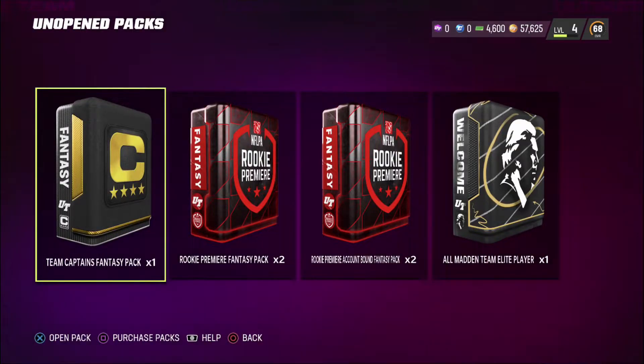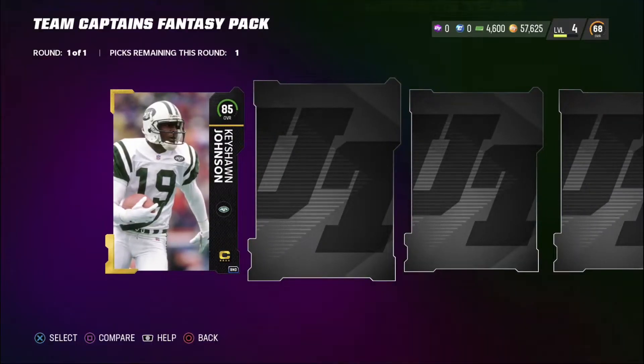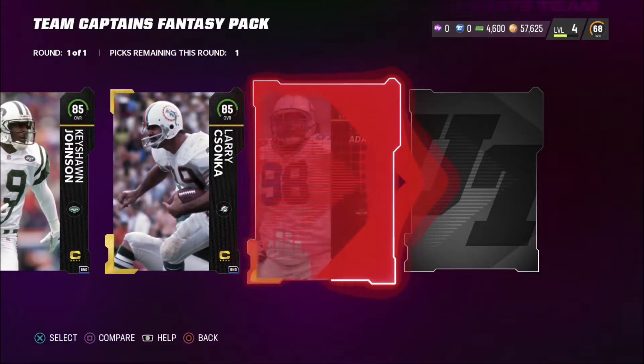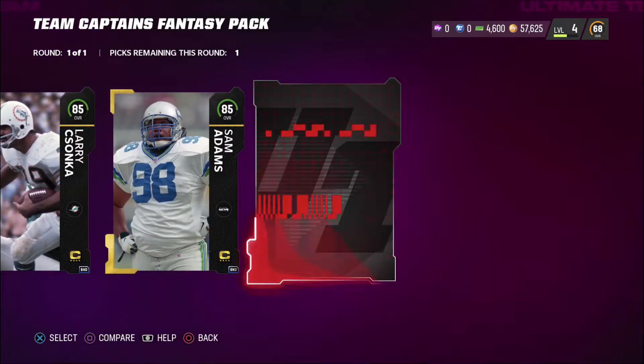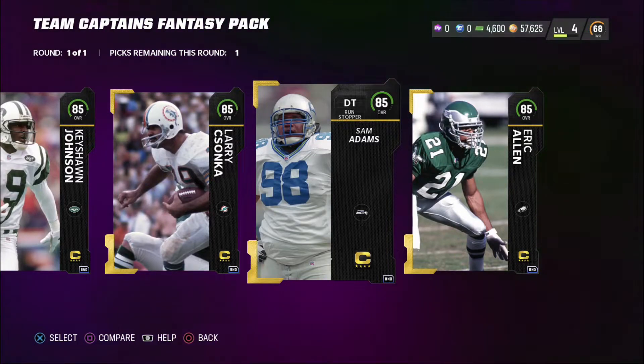Now let's head over to this team captain's fantasy pack and open up one of these. We've got Keyshawn Johnson, Larry Zonka, Sam Adams, and Eric Allen. I've thought long and hard — I'm going to get this defensive tackle Sam Adams, because this guy looks like an absolute beast.